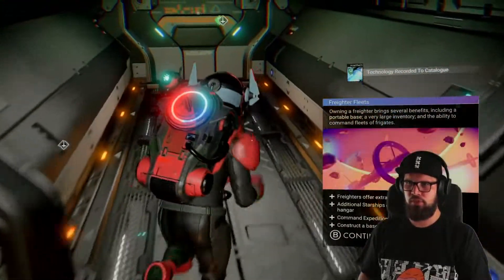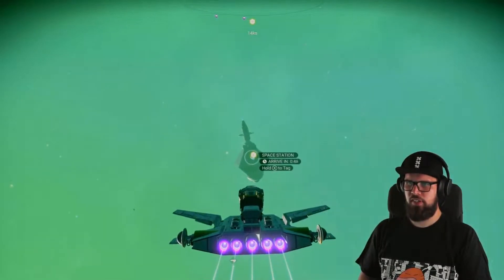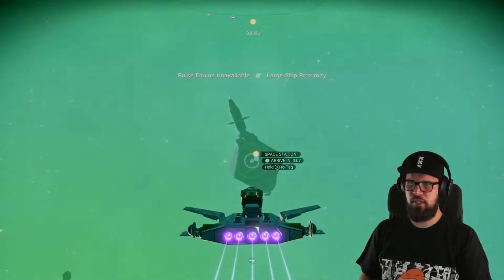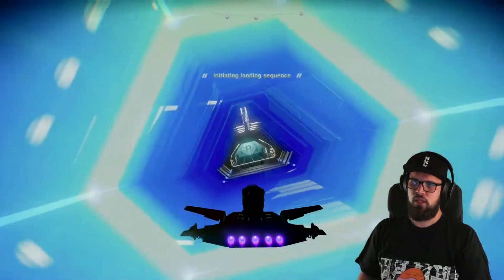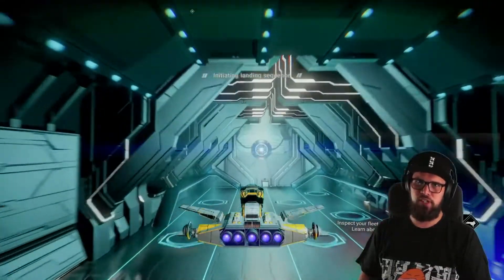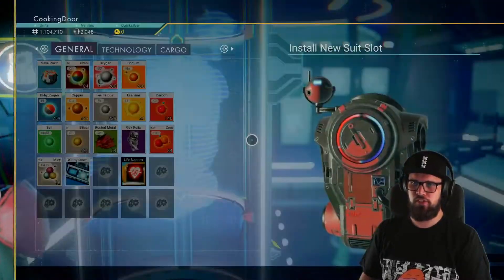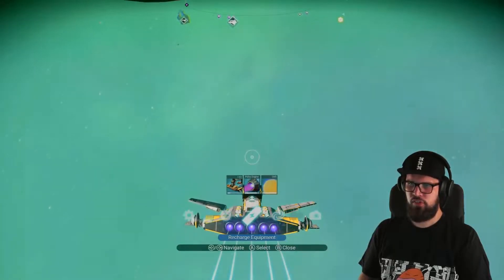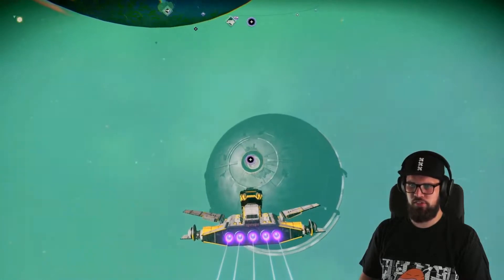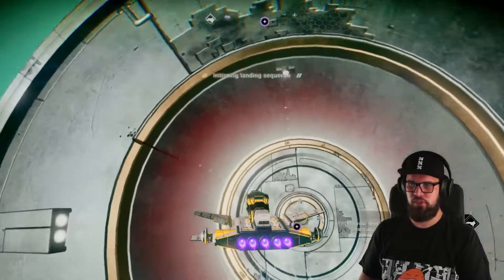Head up to your starship, get into it, take off, locate the space station, and fly there. Make sure to do this in every system you visit and get out of your starship - this allows you to return to each system via teleporter later. Also expand your suit with another slot. After the first warp you can also summon the anomaly in space, so make sure to do this in every system you visit to add another inventory slot to your suit.